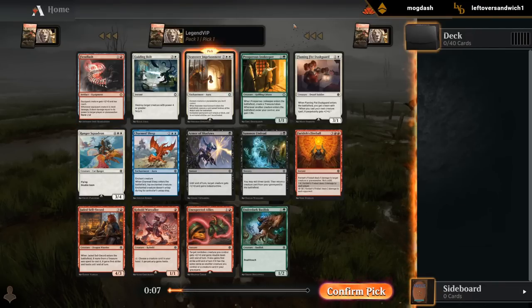See if we can build a nice white aggro deck, and then if we wheel Bolts, Dusk Guard, or even Squadron, I would be fine with it.